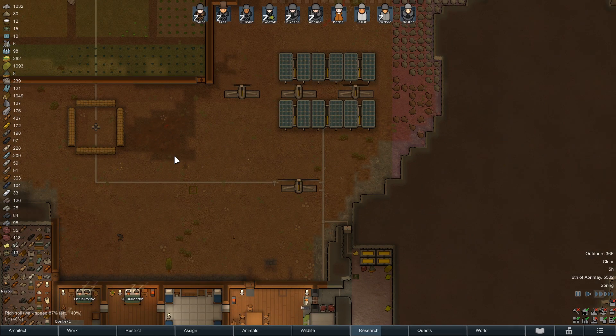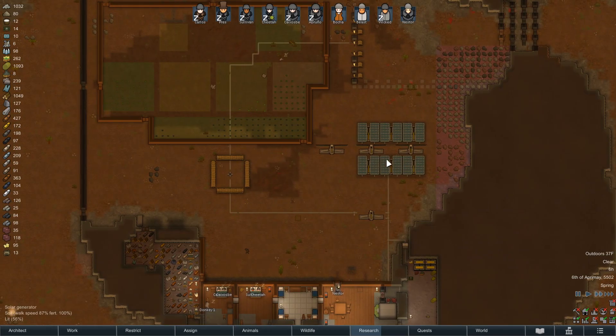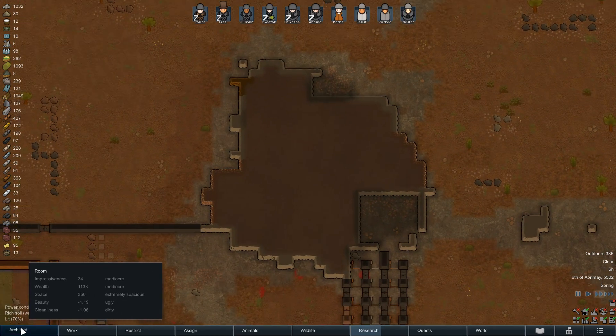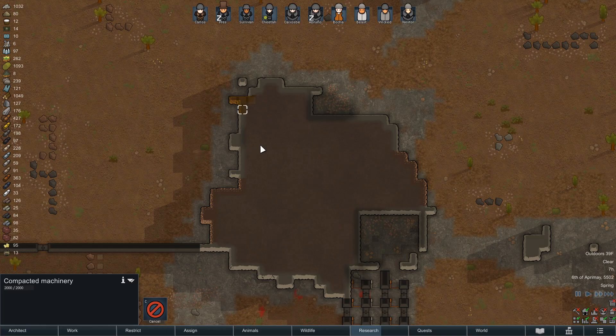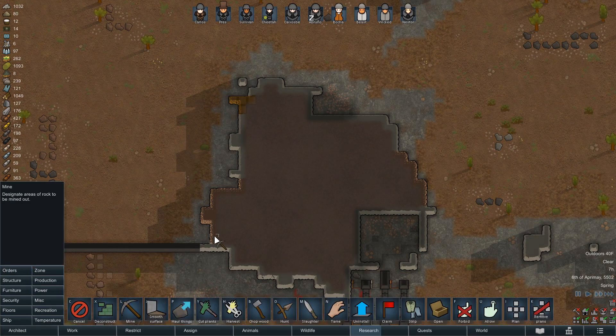If we did build the geothermal generator, we could probably get rid of some of this and free up some space - though that's not super important right now. We probably should set up some mining orders. We'll just luckily have some machinery there - grab that and this as well.